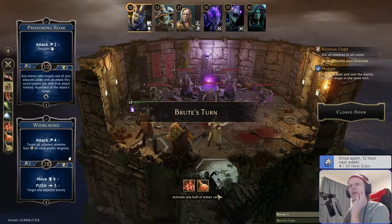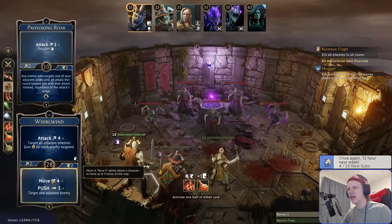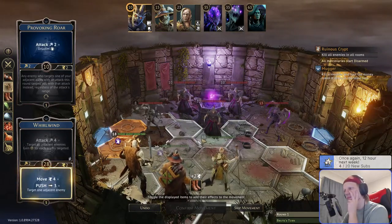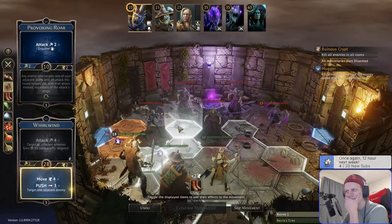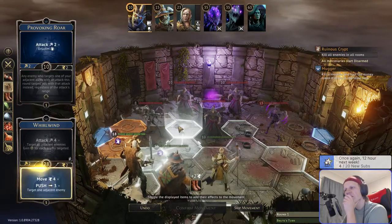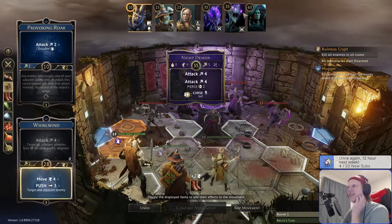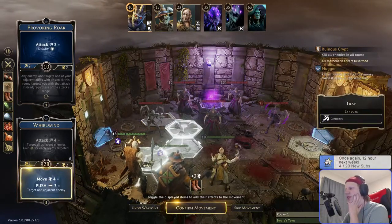I didn't want the summons there — that's kind of bad. We could kill this one easily, but I could also kill one of the cultists. This made it hard — damn summons. I can push him onto this, because if I just push him onto this then I can put someone right here. There would need to be someone there as well.